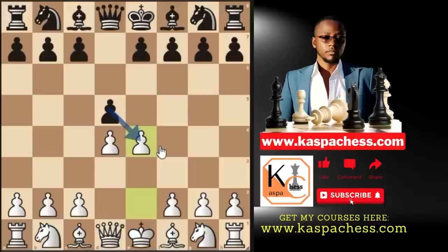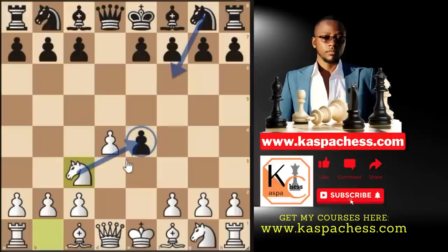The most common move here is d takes e4 by black, and I suggest that you simply play knight c3, attacking the pawn on e4. I'm only showing you the top plate moves for starters. Knight f6 is what you're going to see most of your opponents playing, defending their pawn on e4. And then what do you do? Pawn to f3.